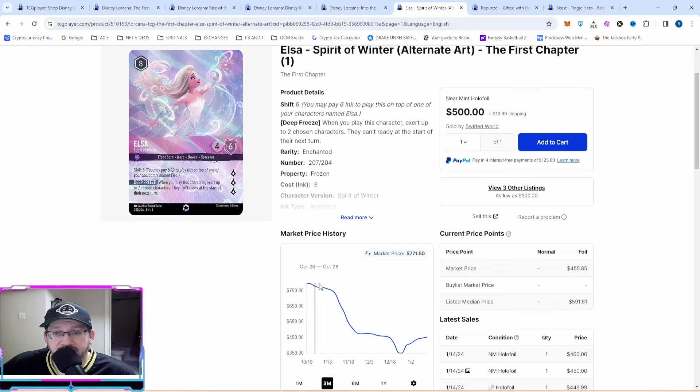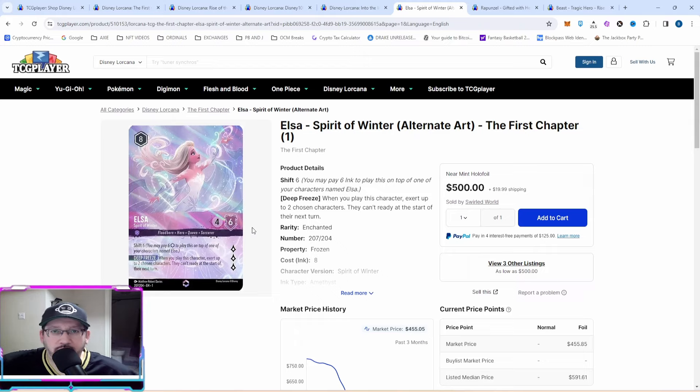Elsa — decline, decline, decline — then an uptick. Enchanted cards show different charts because they're harder to get and super short-print, meaning fewer people are setting the price. This is not going down to $200 — not a chance. If you have an Elsa, hold it — congratulations, you're going to see how much more valuable it becomes down the road. That's just a quick look at the market today.